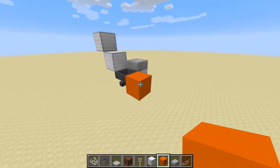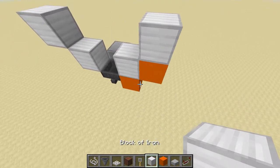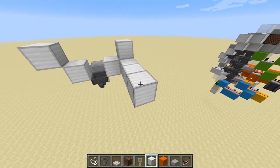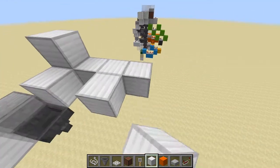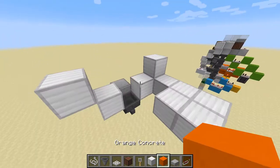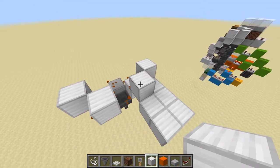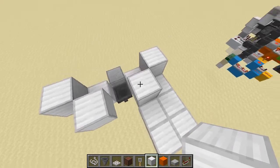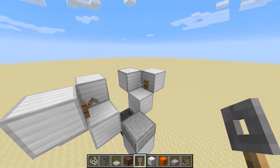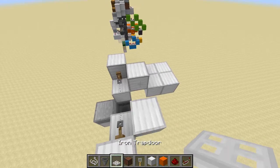Do the same on this side: temporary block, block on top, temporary block, block on top, delete the bottom one. Against this one we're going to place one, two, three blocks, and then two right there, and you can delete that temporary block. Then two more temporary blocks, blocks behind them, delete those two. Grab some tripwire hooks, place one there and one there, and connect them with a piece of string.